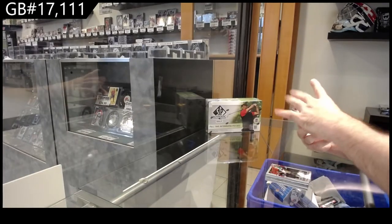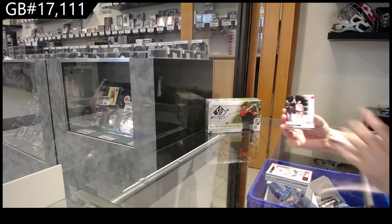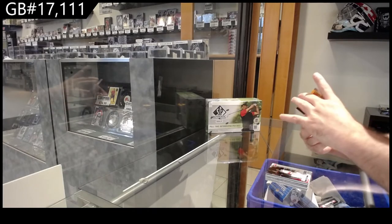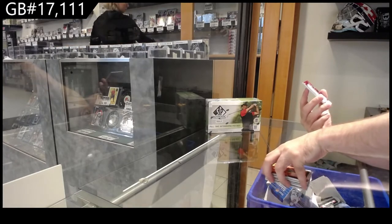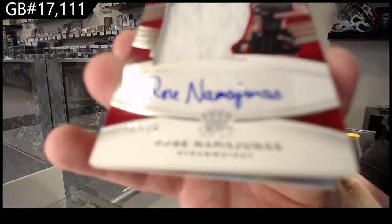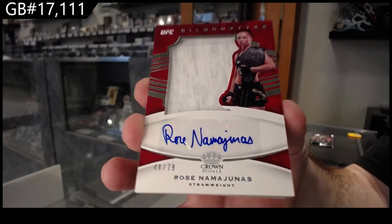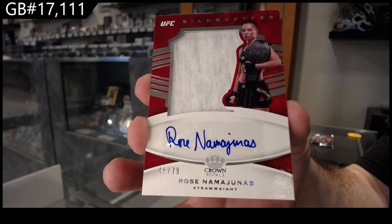We've got a John Jones legacy, rated rookie of Vittori — Marvin Vittori. We've got a score rookie of Chandler, Masvidal playoff, a flux of John Jones — oh nice. We've got a silhouettes autograph mem numbered to 79 of Rose Namajunas. Silhouette mem auto to 79 Rose — that's a sick looking card.